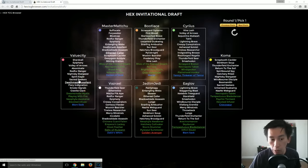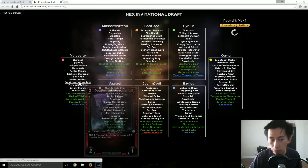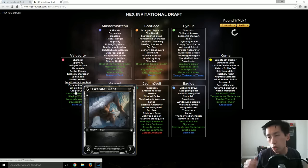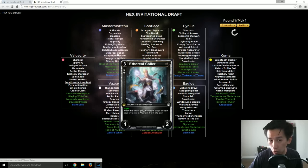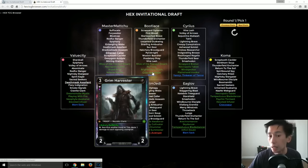Death Mask Assailant is a solid choice because it's not double threshold, so you can go Ruby with anything else — there are a lot of archetypes in Ruby. Ethereal Caller was the first pick for Master Machu. Grim Harvester: choosing a dual threshold card as your first card kind of pigeonholes you into what you are trying to do.